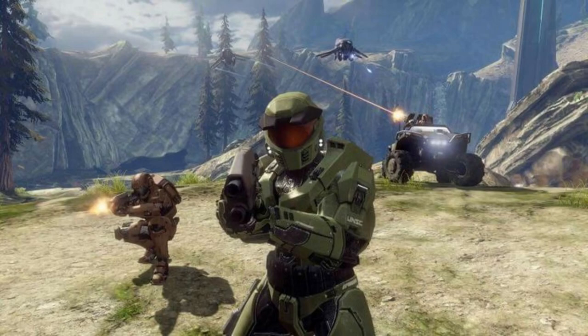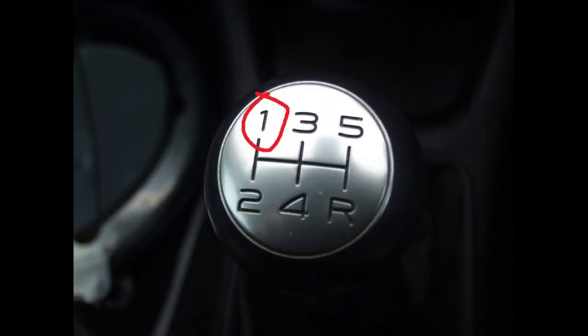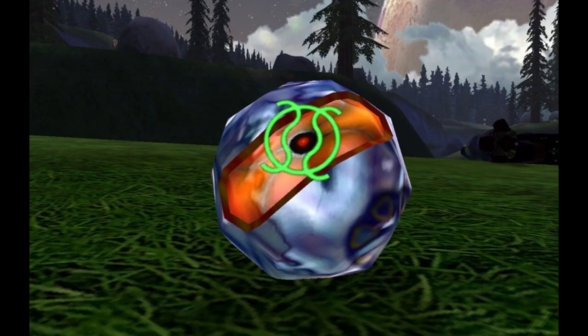Step 2. Time to engage the enemy. With the clutch pedal still pressed, shift the gear stick into first gear. Treat this like you're carefully arming a plasma grenade.